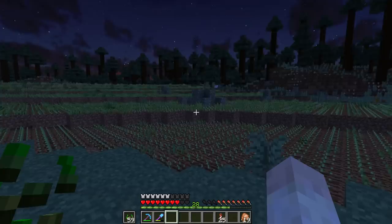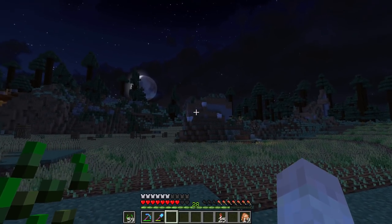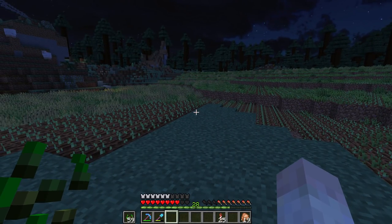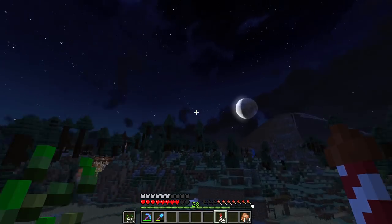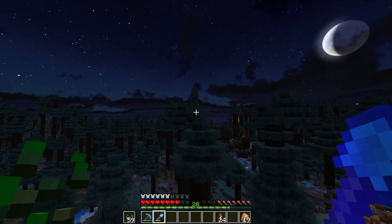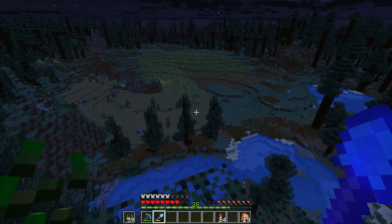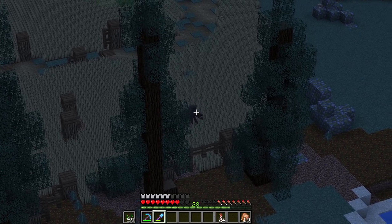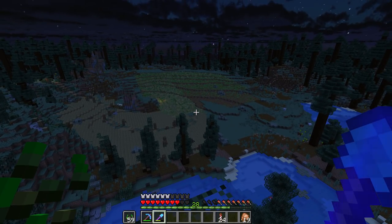Those are mountain sheep - the equivalent of a mountain goat but in sheep form. This is doing fantastic. I'm very happy with the way this place is turning out from down the bottom. You guys know how it looks from the top, but I don't, so let's have a sneaky little peek up here. Yeah, that is looking so good! A spider just ran through my crops - why would you do that? But look at that, it's very very cool. This is actually the first night time in this place.